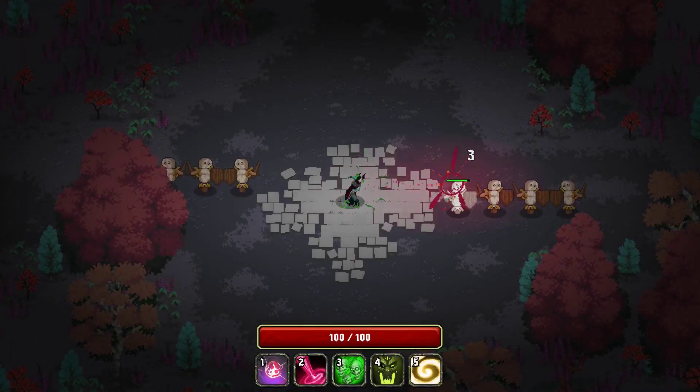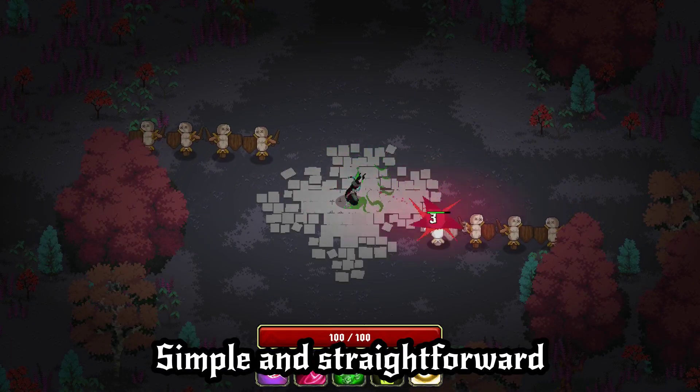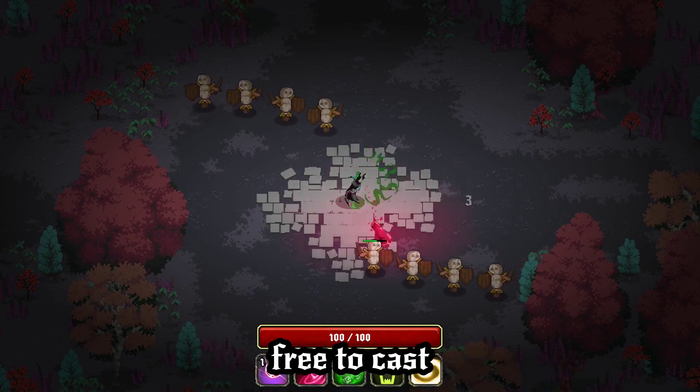Blood Orb — simple and straightforward, the basic projectile which will always be free to cast.